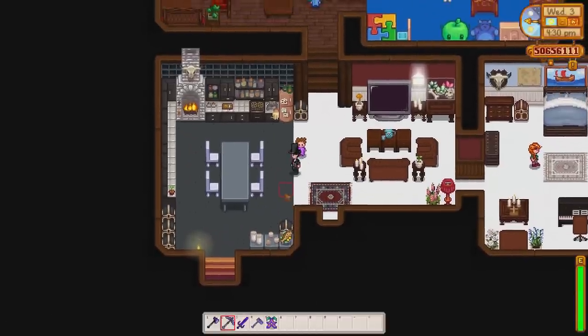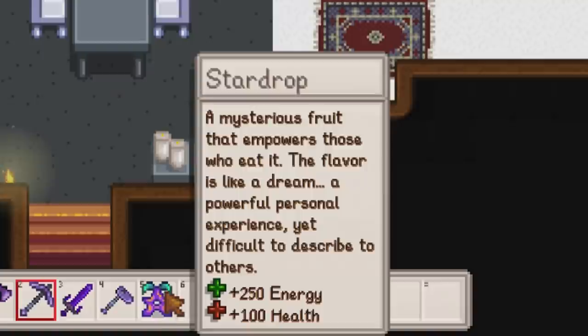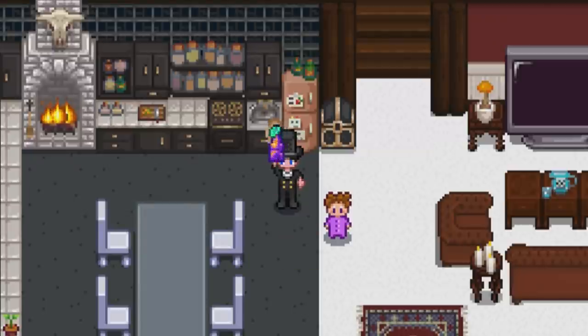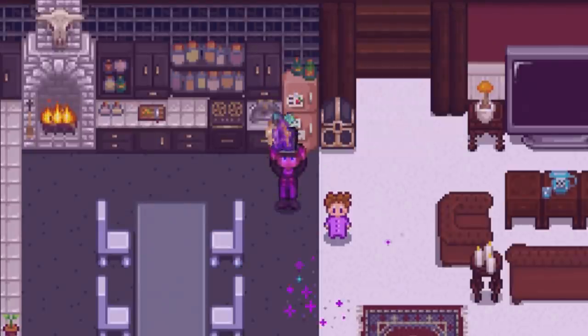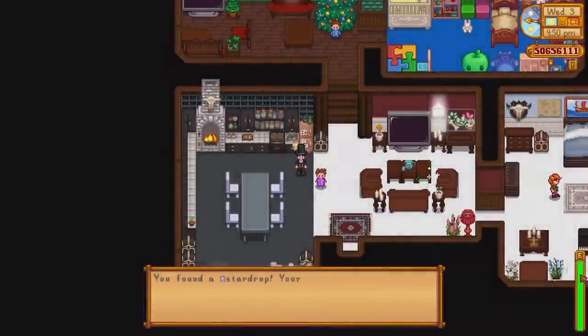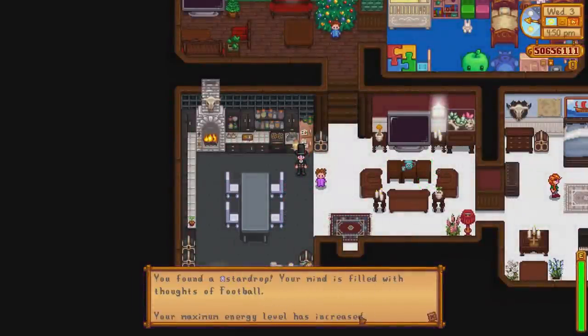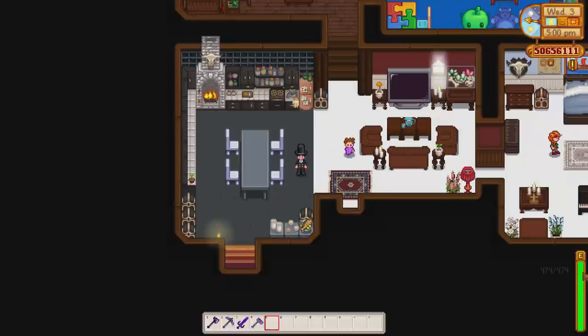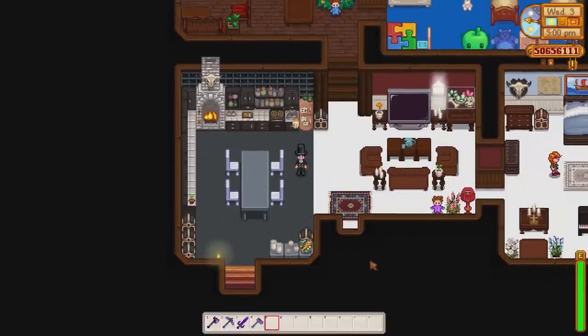Now let's talk about health and energy — things you'll need to keep you alive. You want to try and collect as many star drops as possible. A star drop is a special item that permanently increases your maximum energy by 34 points. There are a total of seven to find, obtainable from the Stardew Valley Fair, treasure chests, the mines, or from your spouse when at full hearts. Going to the Skull Cavern with a lot of stamina is handy but not as important as food and health, since you will deal and take big amounts of damage and replenishing health is a must.